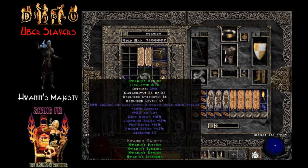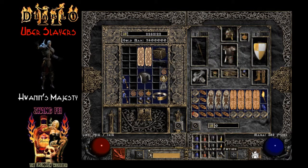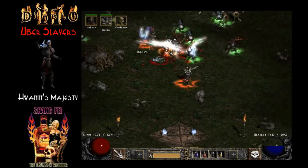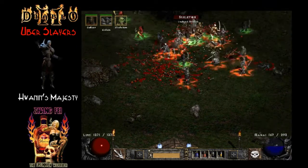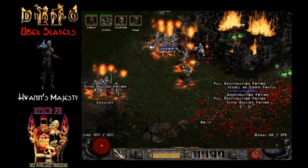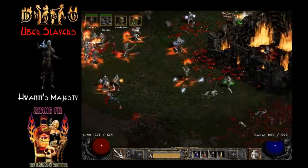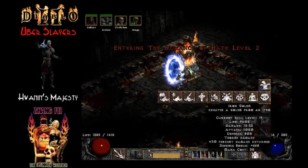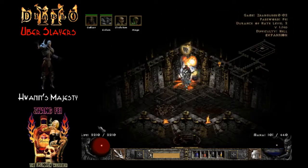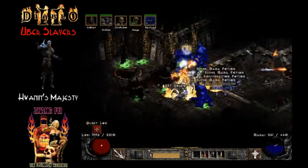Some of the other gear we're using while we go build this army: we have a Tutor Necro teleport amulet, some inexpensive dual-res boots with a little faster run-walk and faster hit recovery. We also have two faster cast rate rings with some strength and resistance. Since we could not use my favorite amulet, Rising Sun, because we needed the teleport charges, we are using the Hellmouth Gloves. You definitely want some kind of absorb down in Tristram — it will make your run way easier.